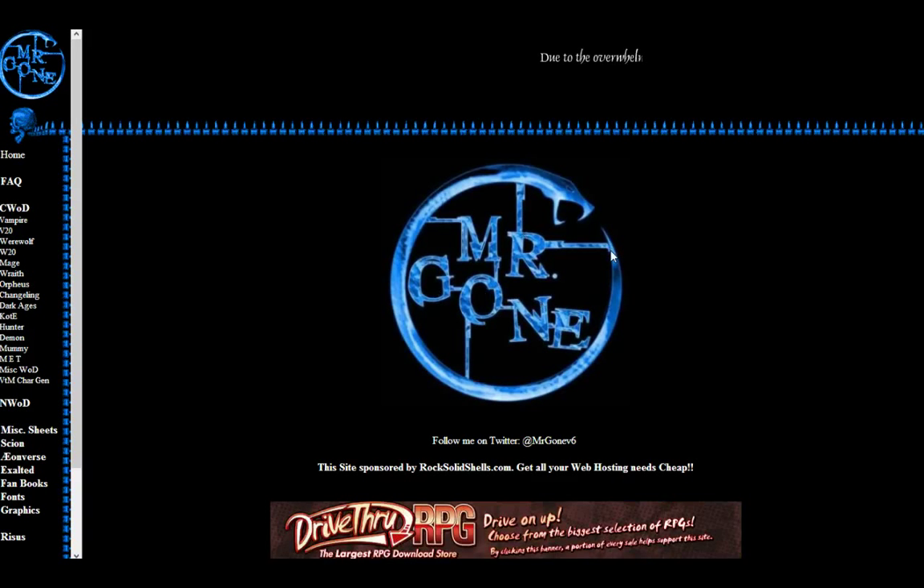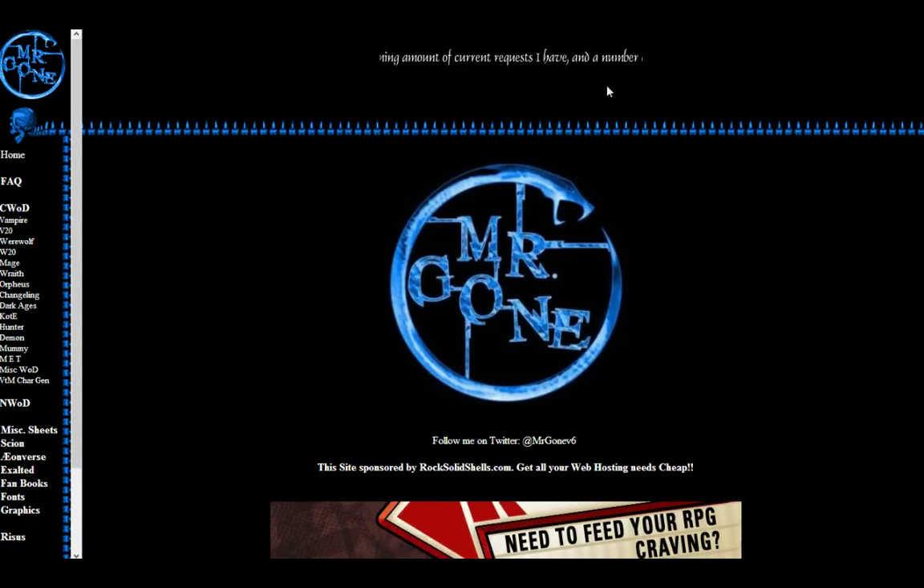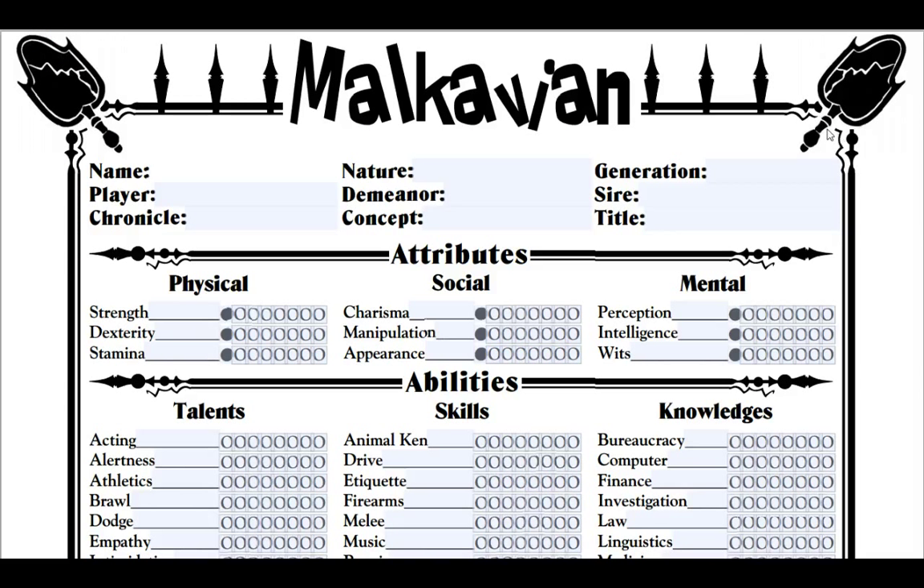MrGone.RocksolidShells.com — he's given me permission to use his site and his pages because he has interactive sheets. Now let's go ahead and start creating. Let's make a Malkavian.